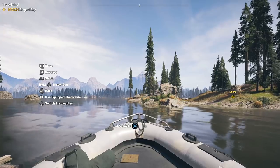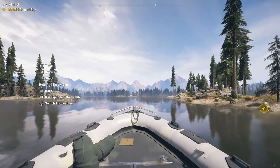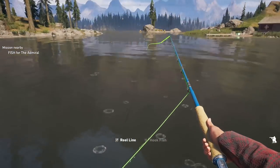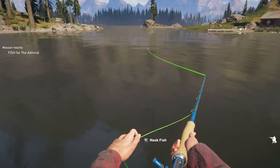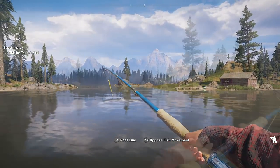You'll want to get onto the boat nearby and take that boat to the location marked on your map if you're tracking the side mission. From there, park your boat and make sure you take out any enemies that might be patrolling the area. Then you'll want to cast your fishing rod and wait for something to bite. You'll need to actually catch the Admiral, which can be quite difficult, but I have some tips that should make it a lot easier.